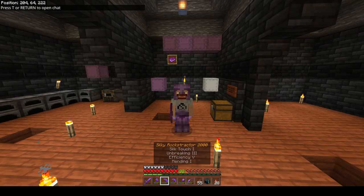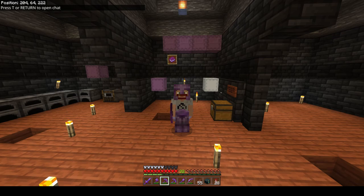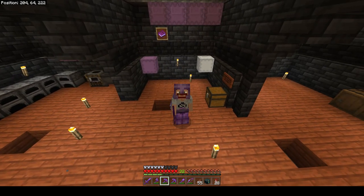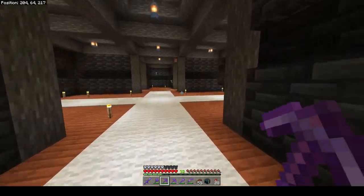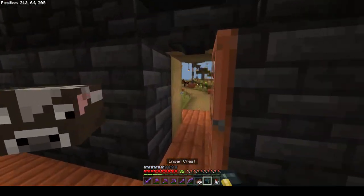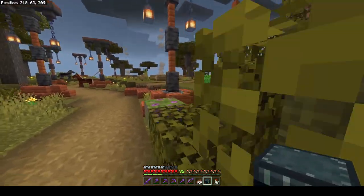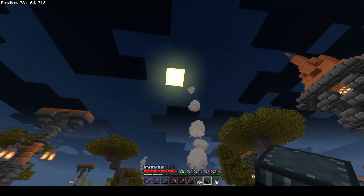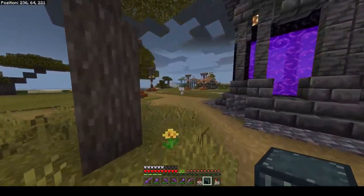Then we decided what we're gonna do for the day. We are going to build a little house, kind of for maybe a stonemason or a blacksmith. It's gonna be a tiny little house in this new village that we're kind of expanding. This was our starter area. It seems super dark out — that's the sun, right?